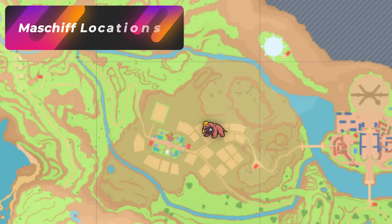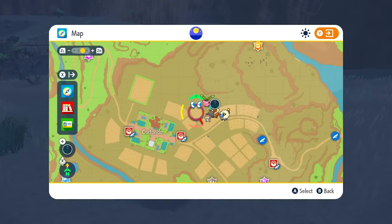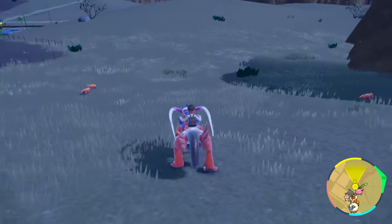If you want to specifically hunt Maschiff, there is a very good spot. It's going to be located over here from Cortando East. You just want to move up right about there, and this entire area is going to be filled with Maschiff, as you can see.